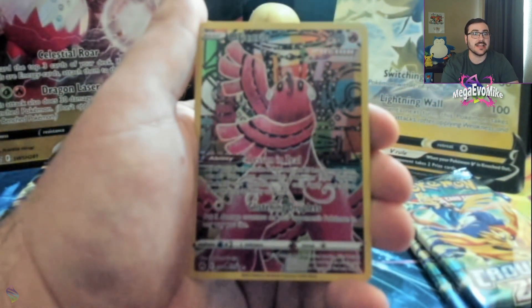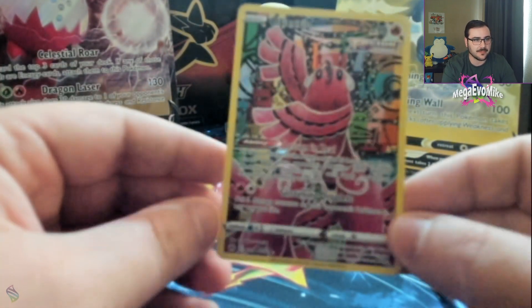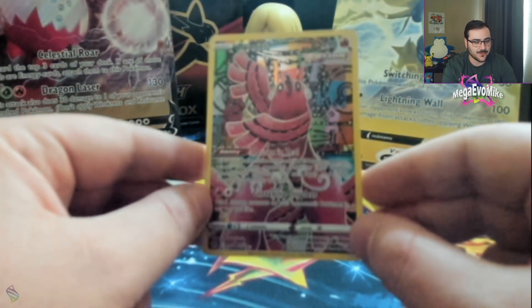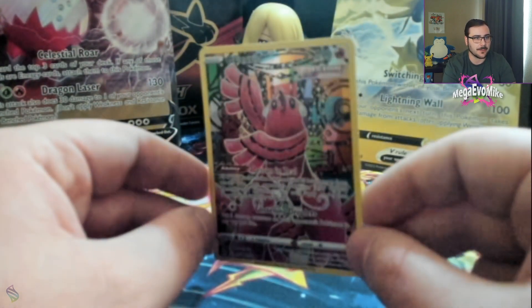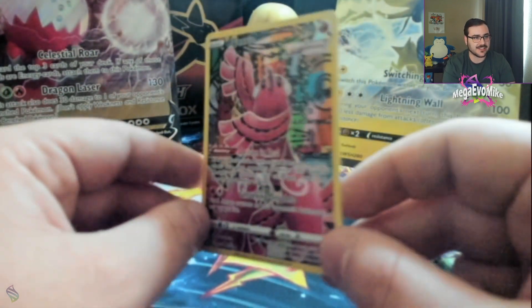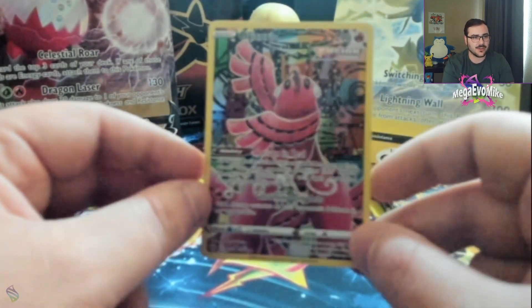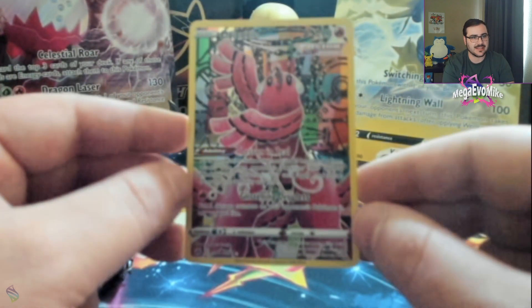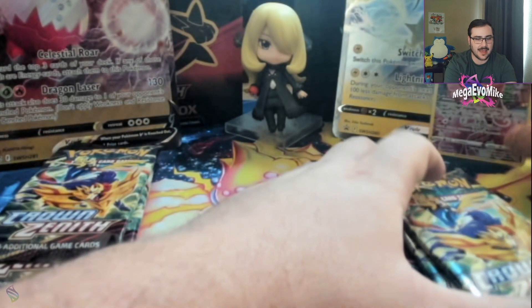We have a Sun Cursola, Koffing, and — let's go! — Oricorio and Raikou! I do play a bit of Mew myself, and this Fusion Strike Oricorio is super sick. My partner in crime Felicia also plays Mew a lot. This is a really cool card to have as a one-of because you only ever play one of it in your deck. This card means your Fusion Strike Pokémon take 20 less damage from attacks. Pretty sweet!